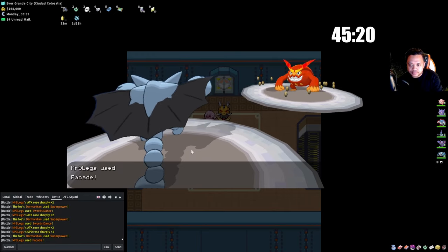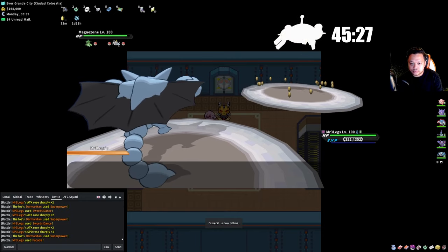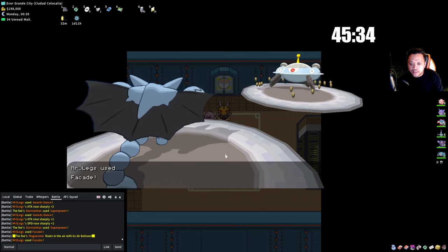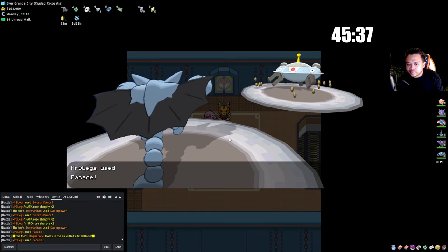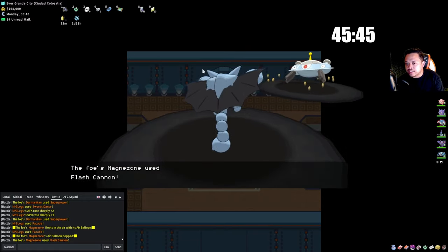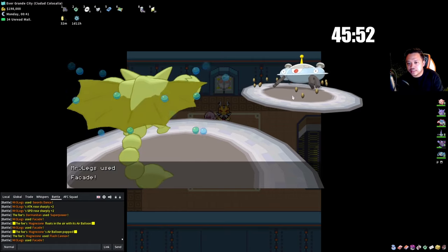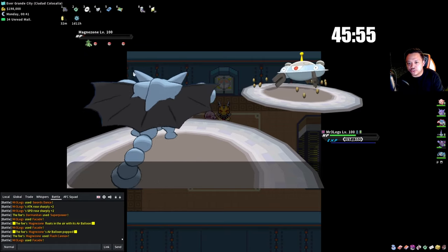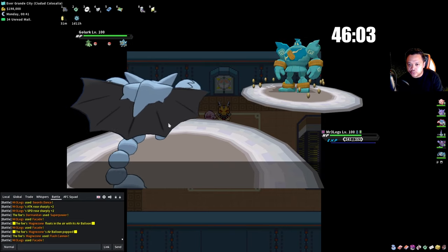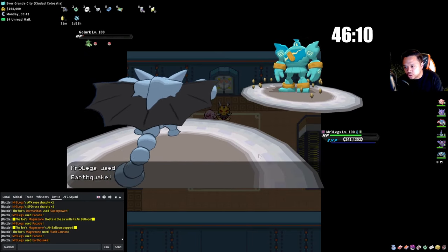He goes into Golurk early which is actually good because I'll be able to heal off the Poison Heal throughout this fight. Gliscor should be able to sweep his team. I should get three more healings off meaning I get back to full. Goes into Golurk — I'll click Earthquake instead of Crunch because even though it's super effective, Golurk is really bulky and I want the more powerful move. Didn't lose any HP.